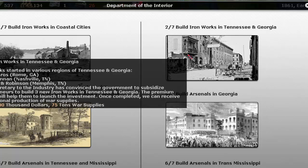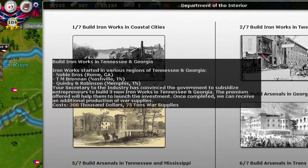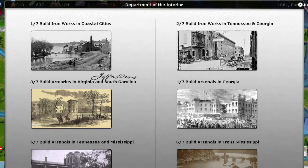The other option looks like it's Nashville, Memphis, and Rome. It's tempting, but you can lose Nashville and Memphis pretty quickly if things go against you. I feel like I'm going to have a better chance of holding New Orleans for a longer time.